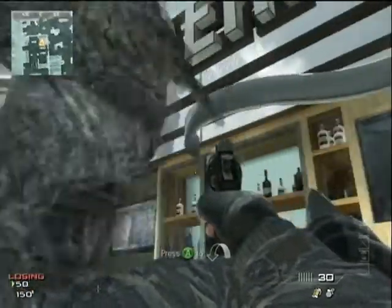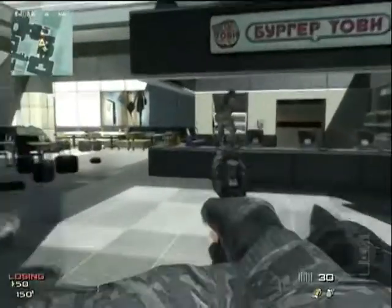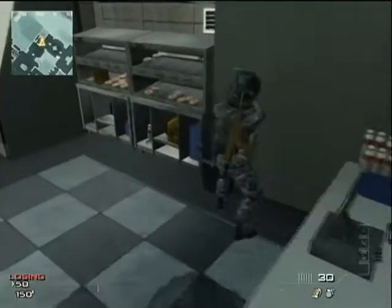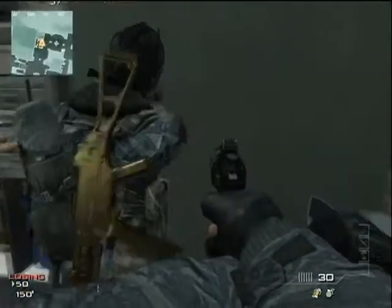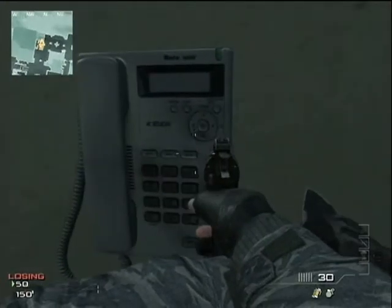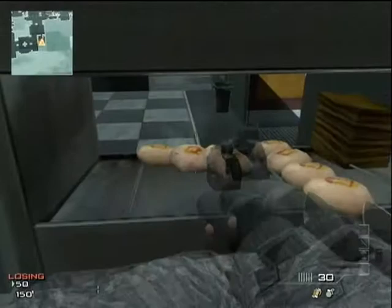He breaks the TV and runs off. You notice Burger Town's sign is no longer written in English — it's in Russian, which is a change from Modern Warfare 2. It is a Russian airport, so that makes sense. The computer registers and phones still say COD4; it's the same thing as in Modern Warfare 2 on Terminal.